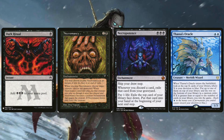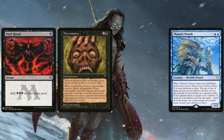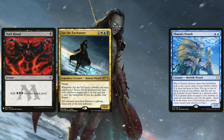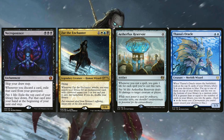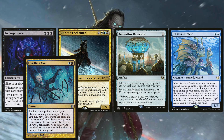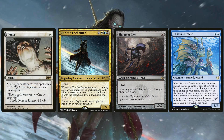You now have Thassa's Oracle in play, and you can cast Tainted Pact or Demonic Consultation also at instant speed in response to the Thassa's Oracle ETB trigger. Having Thassa's Oracle as the win con instead of Aetherflux Reservoir just increases the chance that the Necro hit will produce some form of win. This is also the reason why Big Richie is still playing Shimmer Myr — it increases the capabilities for the win con.